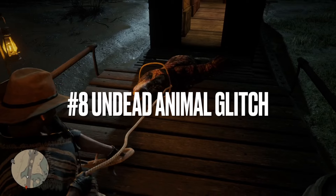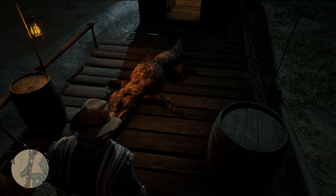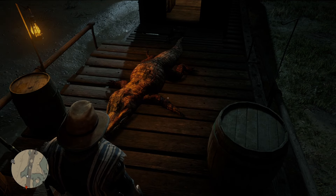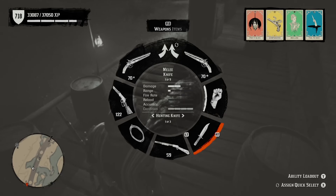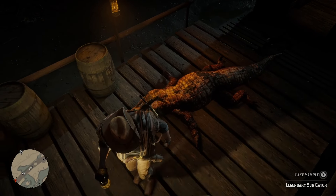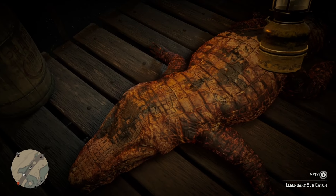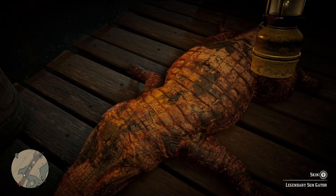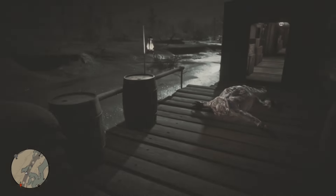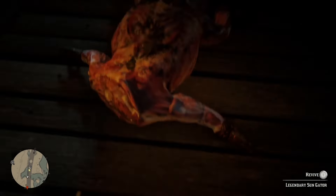Number eight, undead animal glitch. For this you will need a sedated animal that you can drag and a train. Take that animal up onto the train with the lasso. And then once it's on there, you should see the option to skin the animal, so get close enough to give you that option. Then all you have to do is skin it, and now you should have the option to revive it.